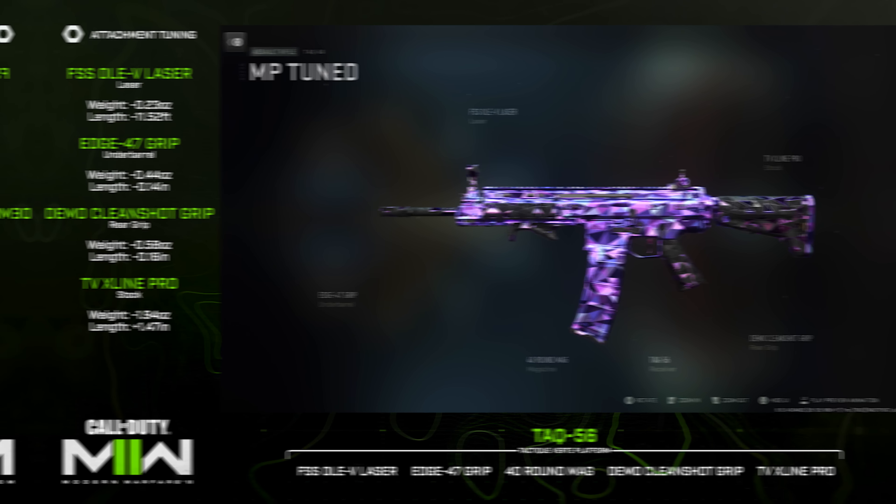Now let's break up the longer-range talk a bit and cover the Vel-46 — the SMG of choice here, my go-to for close quarters play. For this I'd recommend the VLK Laser 7 Milliwatt, Lock Shot KT85 Muzzle, X10 Drop Grip Underbarrel, Schlager Soldier Rear Grip, and the Demo RXT Stock. This affords you a lot of sprint-to-fire speed and mobility. If you want, you can sacrifice one attachment to add a 30-round magazine, but I kind of like the default 40 as is — I don't think you need to sacrifice 10 rounds for that small mobility boost, but it's there if you'd like.